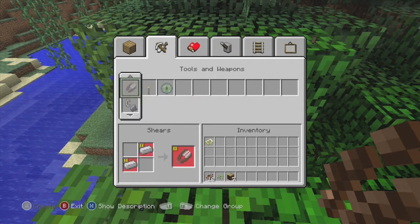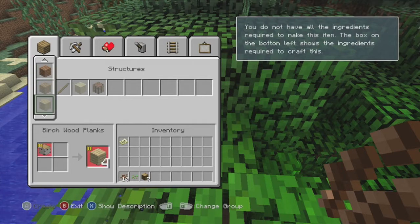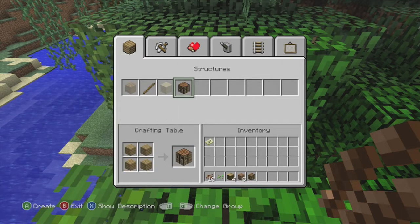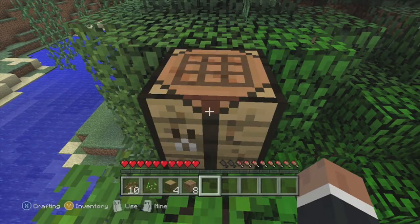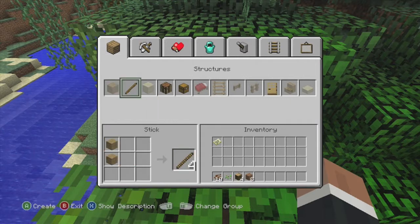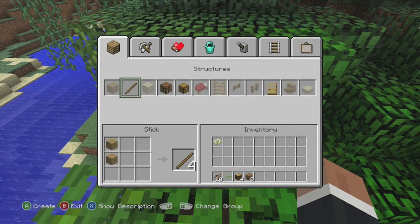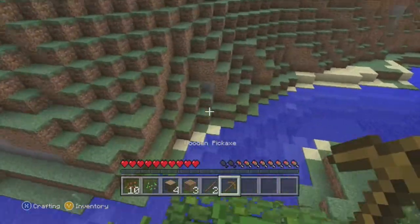There we go. Let's make a crafting table — right there. Oops, gotta make planks first. It's different — wow, you have to make different types of planks. That's stupid. Let's do that, and make a crafting table. Alright, I have to make sticks — my bad. I'm a noob; I'm a noob to this whole Xbox ordeal here.